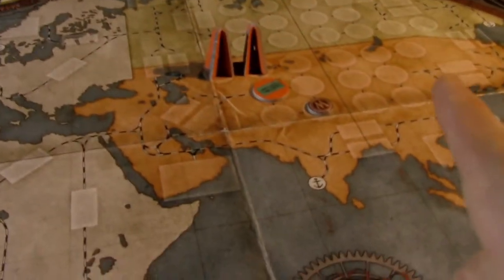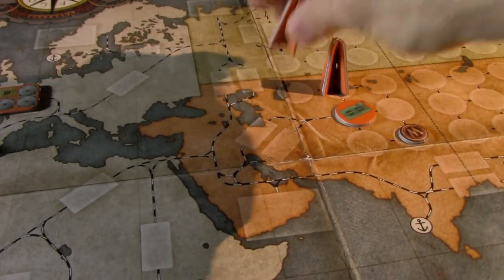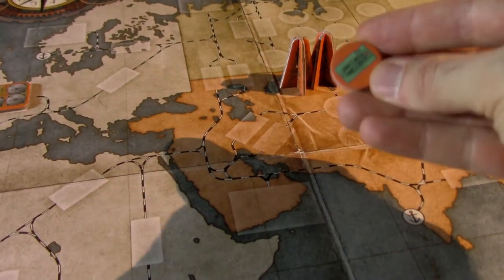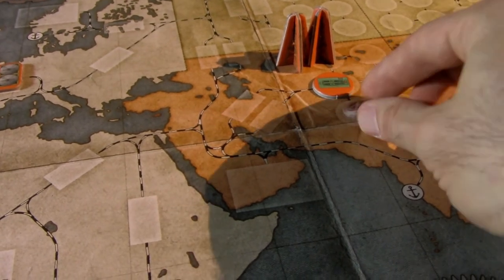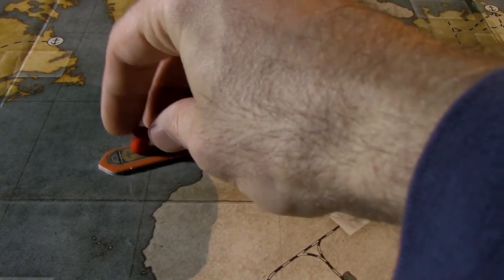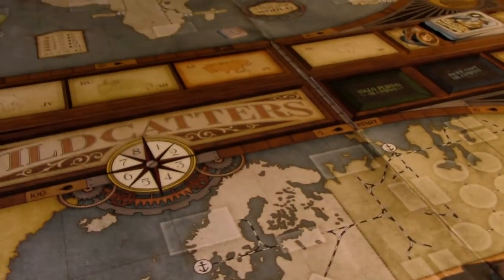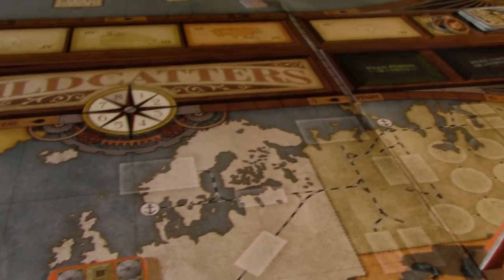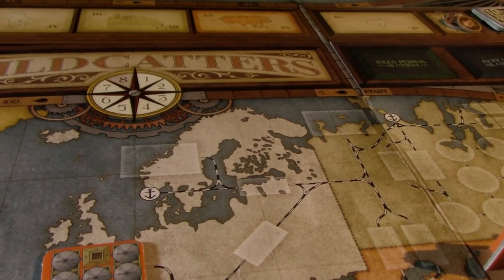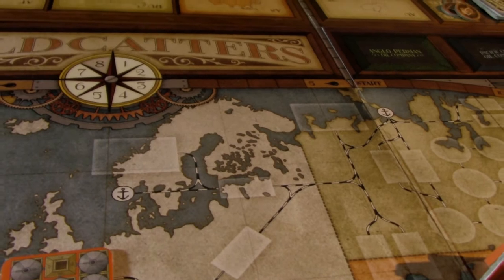The oil rigs are cardboard in the first edition of the game. These are the pump jacks and these are the wildcatter chips — this is how they look in the old game. These are the oil barrels which you can transport on oil tankers. You had oil tankers like these also. There are also train pieces which look like these.